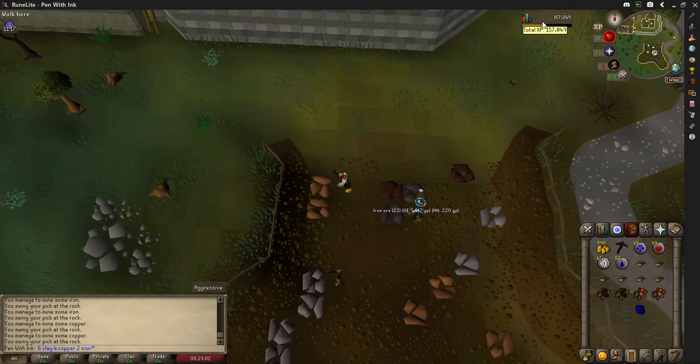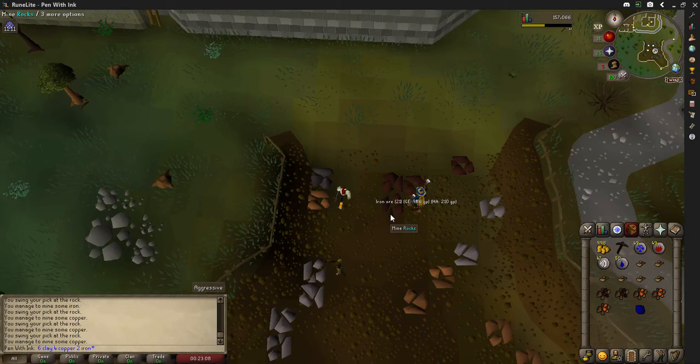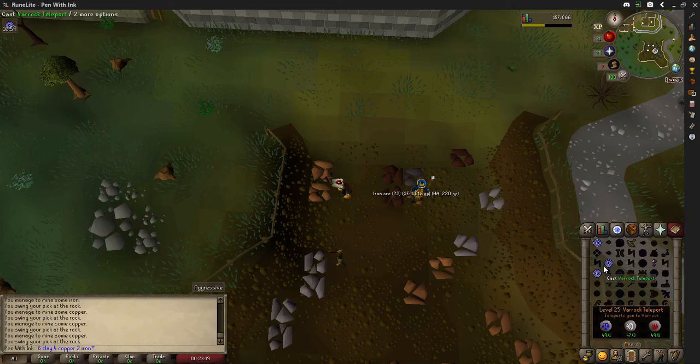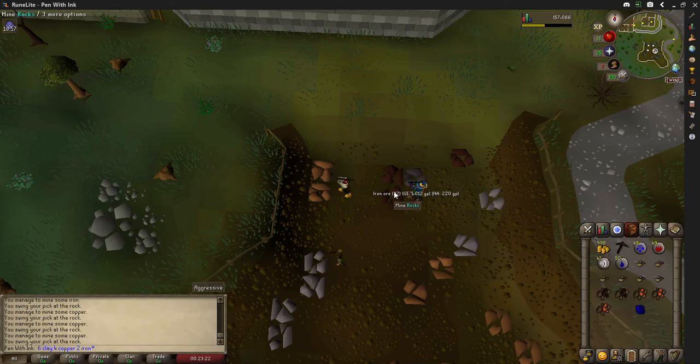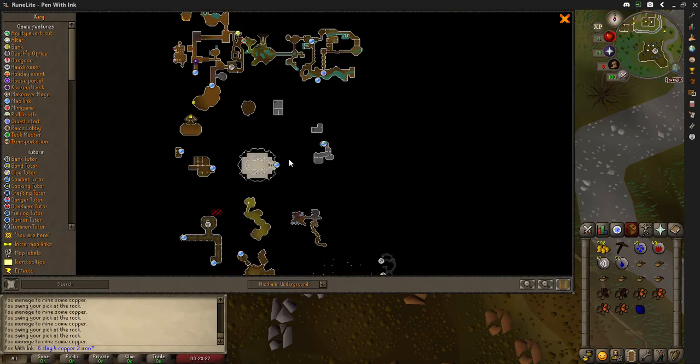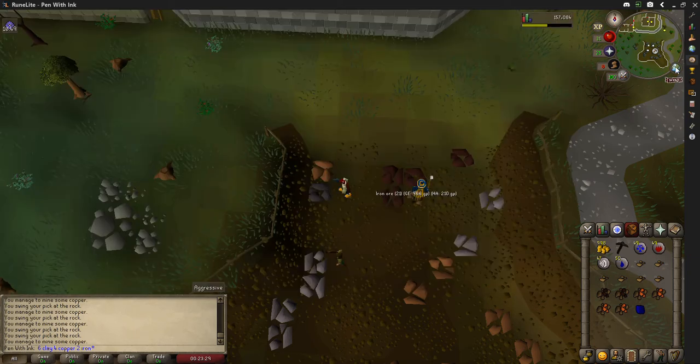We just need four of those — after a while of mining, there we go. Enjoy the nostalgia music while we go. Now we have all of our ingredients: six hard clay, two iron, and four copper. Once this finishes, I will be teleporting to Falador, but you can walk if you'd like.